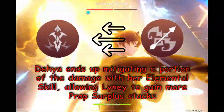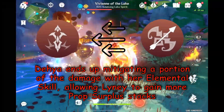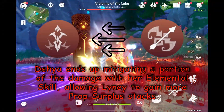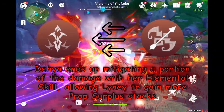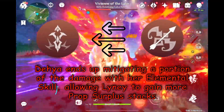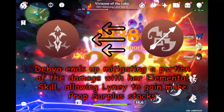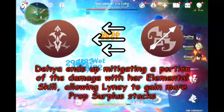And again, this is where Deya comes in. The field also mitigates damage by redirecting some of the damage the active character takes — aka Linny — to her. So when Linny uses his charge level 2 and loses health, part of it can be redirected to Deya, and he can get the last few stacks of prop surplus.